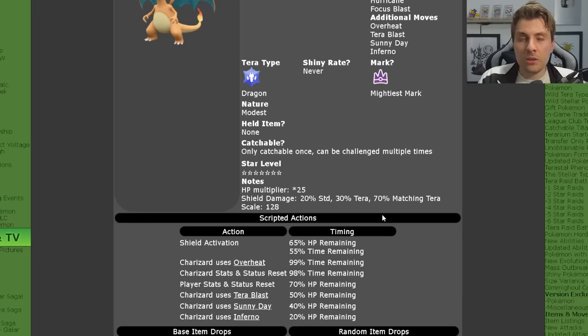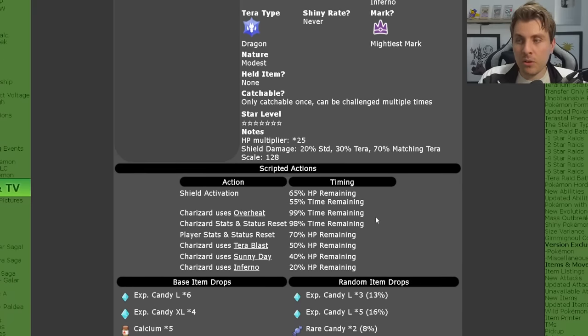The notable turns to keep an eye out for during this raid: at 98% HP remaining — very shortly after the raid begins — it's going to fire off an Overheat, and then immediately after that it's going to reset its stat drops on its side of the field. That's the only time it does that throughout the raid.